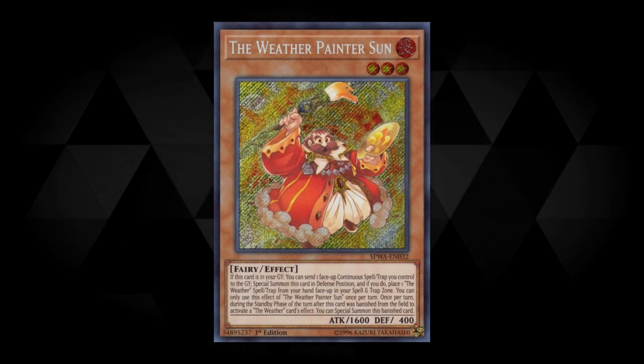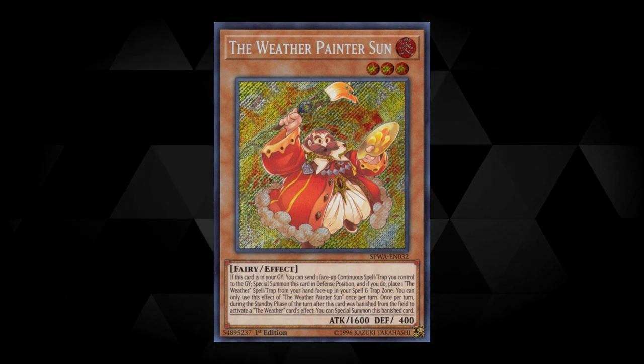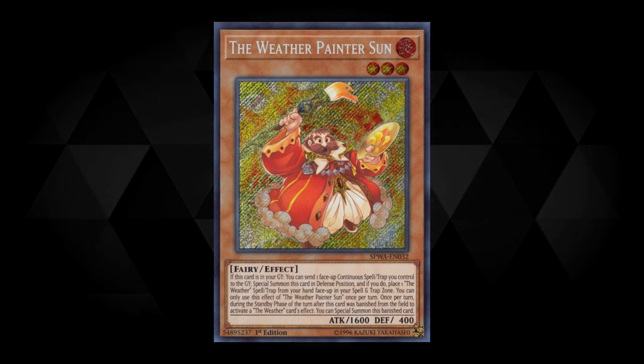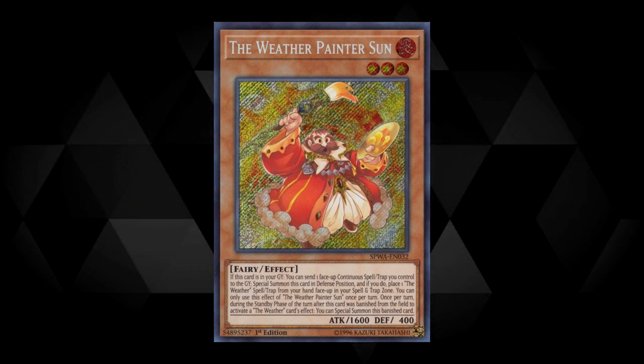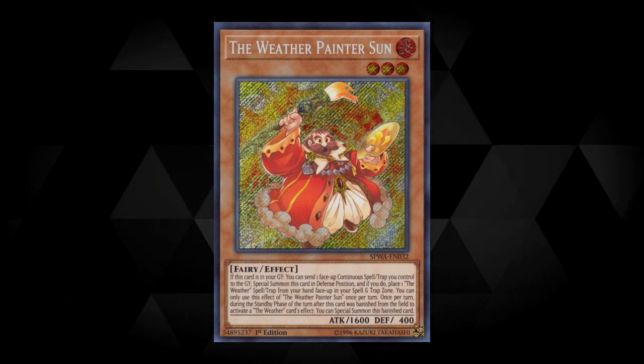Starting off with Weather Painter Sun — if it's in your hand, you can send a continuous face-up spell or trap you control to the graveyard to special summon it in defense position, and if you do, you can place one Weather spell or trap from your hand face-up onto the field. This effect is a hard once per turn.